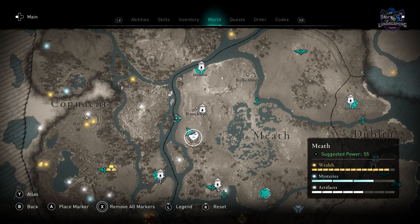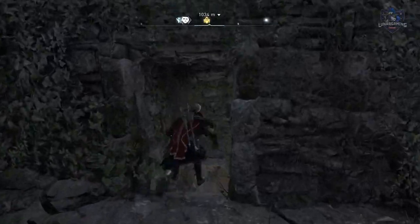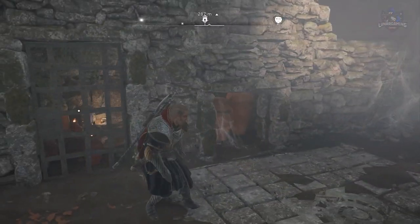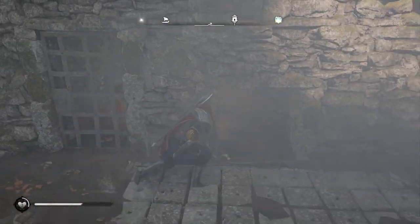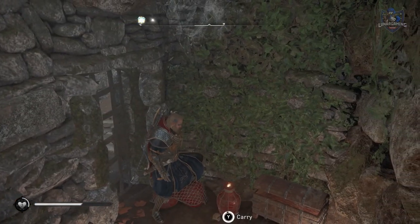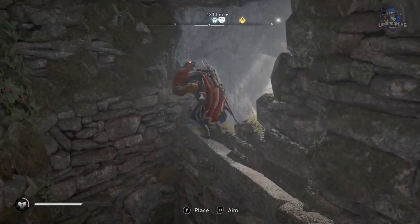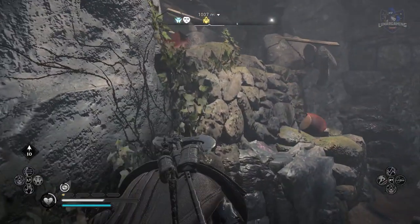The second artifact is found in Meath, in a cave just south of Knockfrey. Destroy the pots to get under the wall and reach the second artifact.